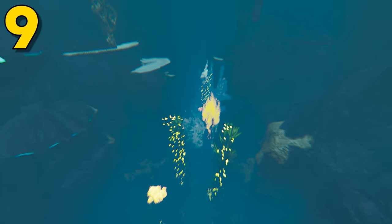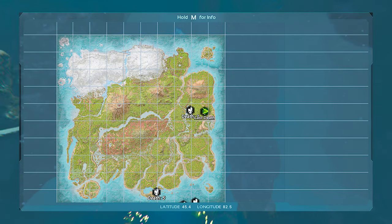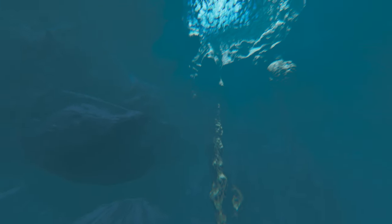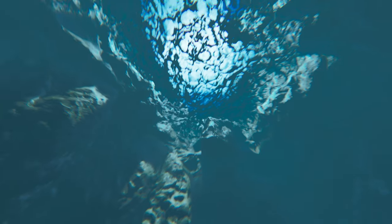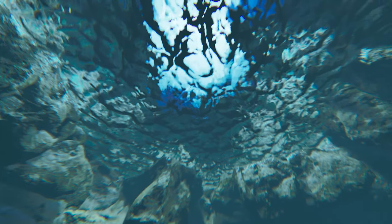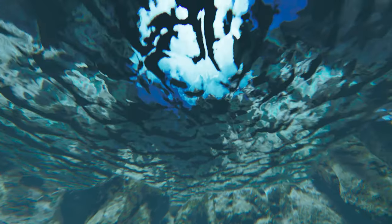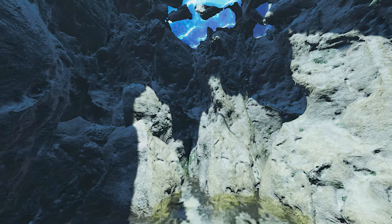Coming in at number 9, this can be found at 45.4 latitude and 82.5 longitude, and here it is on the map. Now this one can also be found underwater, just in a different cave. It's pretty similar to the last one, but a little bit different. Instead of the water just stopping, this one actually allows you to go above the water into a little air pocket right here. If you can figure out how to build in here — it's going to be a little bit tricky without any cliff platforms — it makes for a really good base location.